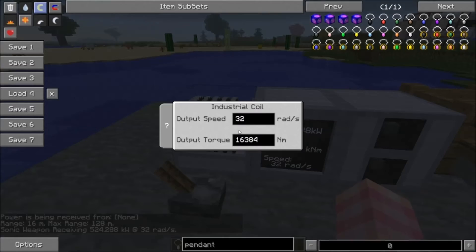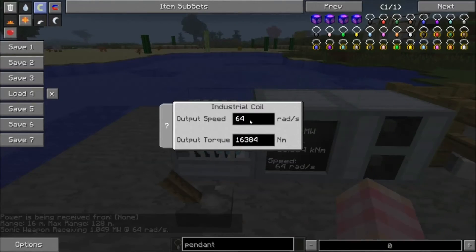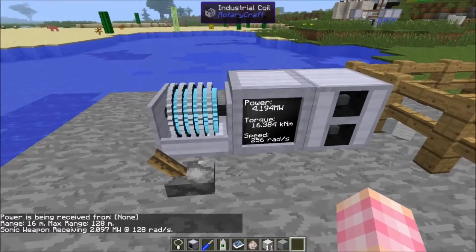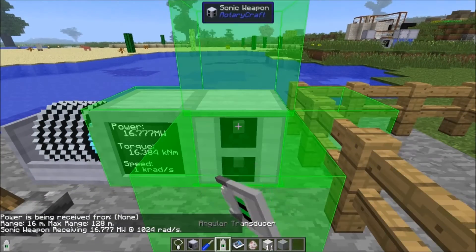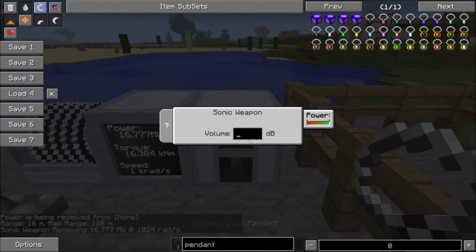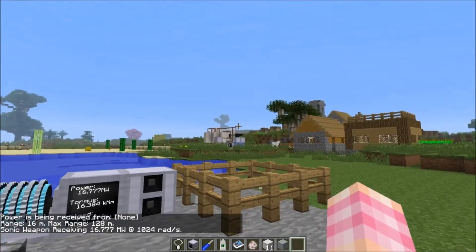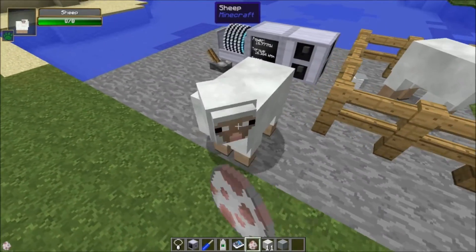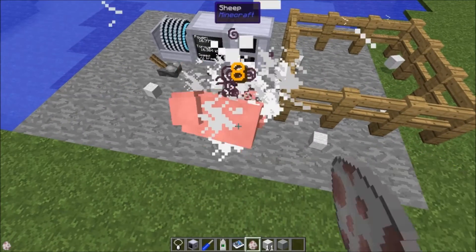Going up to 64, doubling the power giving it a megawatt — we're still at 16 meters. I'm probably doing this wrong because I haven't solved the equation. Maybe I have to turn the power down and it gets a longer range — no. I don't really know how to get the range to go up; I'll need to solve that equation and figure out how much power to give it, and I'll put that in the description.